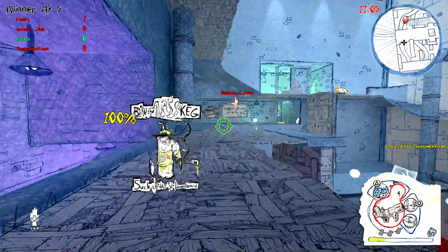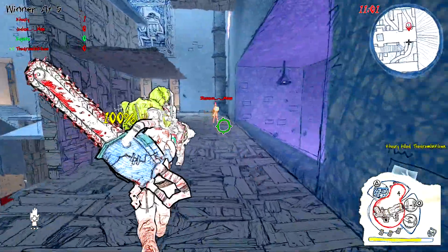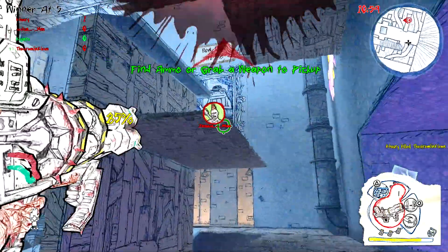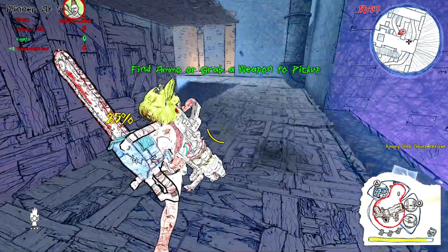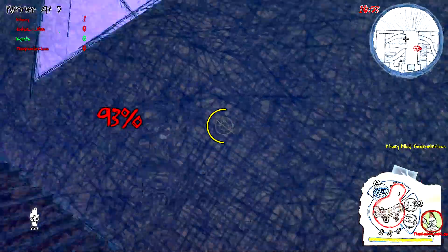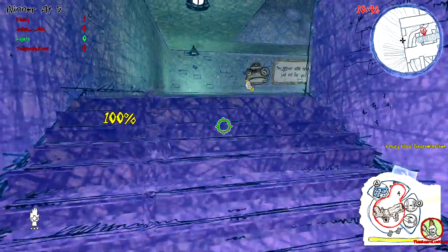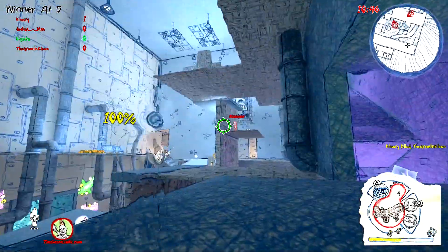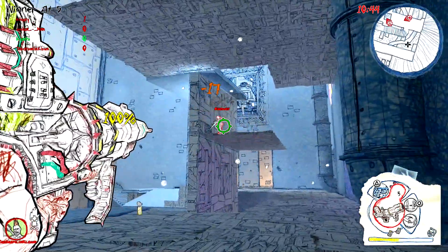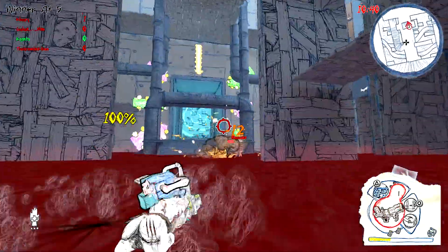Drawn to Death is one of those games that really surprised me because I didn't think I would like it as much as I really do. Part of that is because of the visual design — it's very simplistic from a technical aspect. When I look at it, I almost don't even see the technical side; I just see the stellar art design, which I still love.